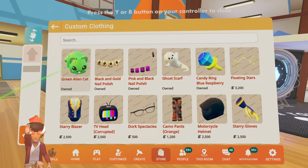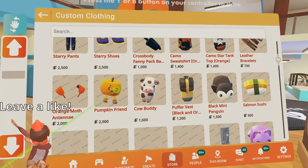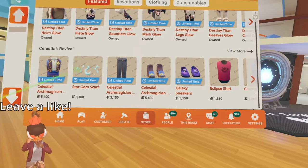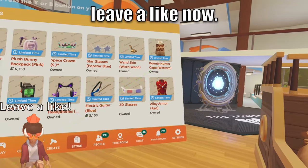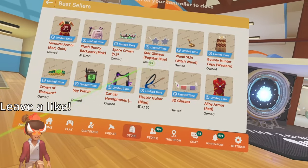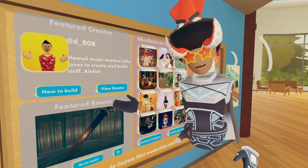Unfortunately, nothing new for UGC yet. Hopefully we'll get some new UGC items as they usually release on Friday, and I'll make a video backing that up. We have this new Celestial Revival section inside the shop now, and we have some new bestsellers as you guys can see as well. This is our discounted offers — I don't think they've changed at all. New featured creator as well.